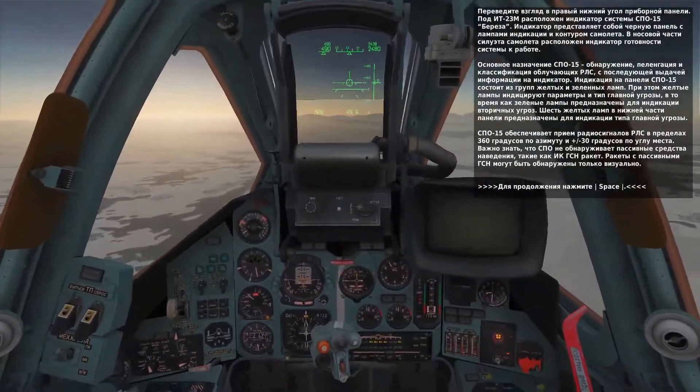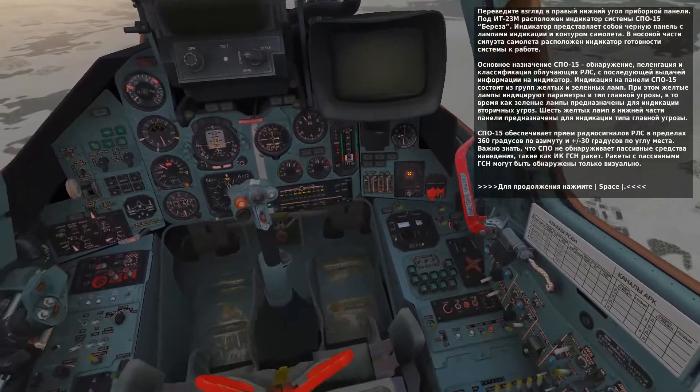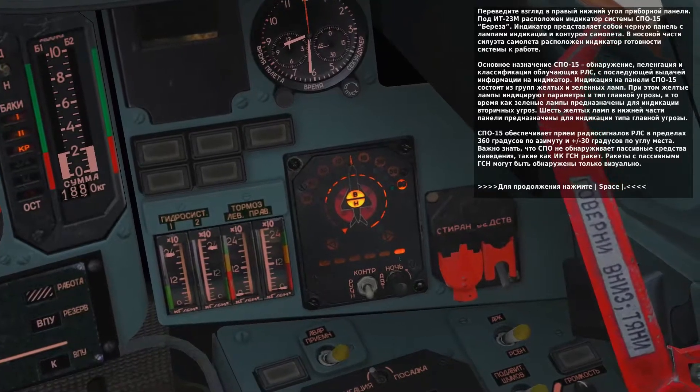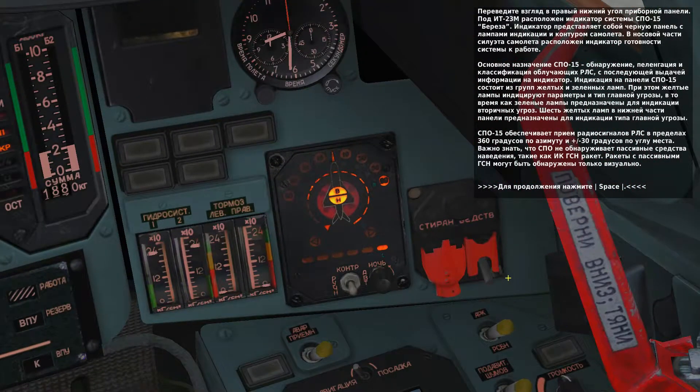In the bottom right corner of the front dash is the SPO-15 RWR panel — it's the black panel with the aircraft symbol in the center. The light at the very top center of the panel, above the nose of the aircraft, indicates that the SPO-15 has power. The RWR display indicates any threat radars illuminating your aircraft. Information is presented as symbols representing the type and direction to the threat. Six lights at the bottom of the display notify you of the threat radar type.